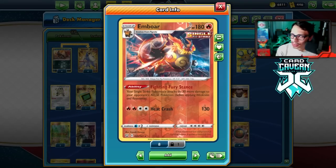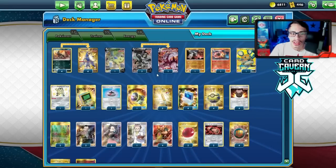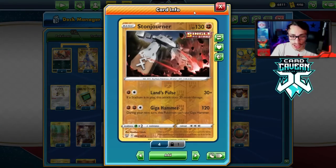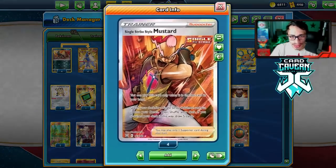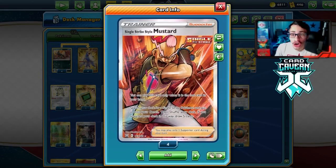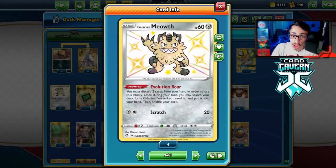I'm also using Emboar as another target. Fighting Fury Stance could be kind of cool, and that extra 30 damage boost could actually make a big difference. We've got some pretty good attackers: Single Strike Tyranitar, Single Strike Urshifu V, Single Strike Urshifu V-MAX, and Stonjourner V as our targets. The main issue with Single Strike Mustard is we have to have it as the last card in our hand, which is not the easiest thing to pull off in Standard.